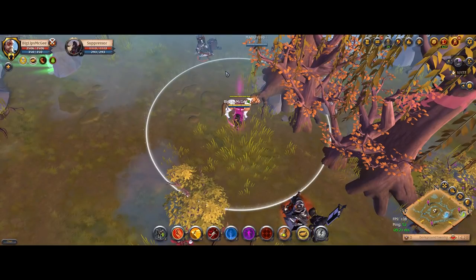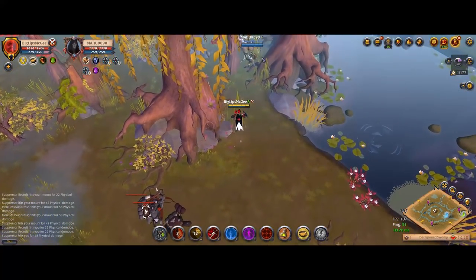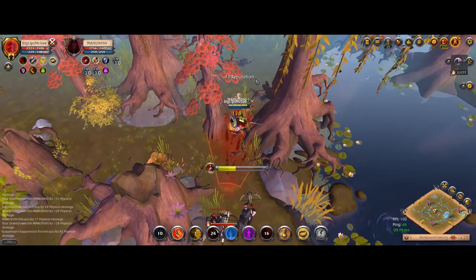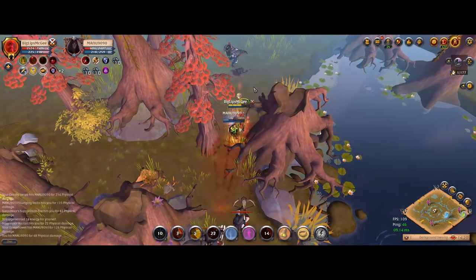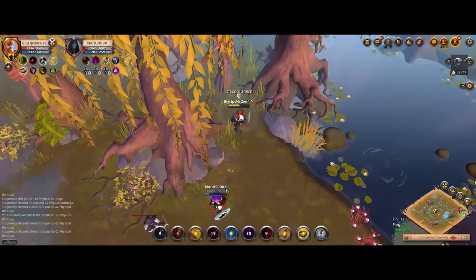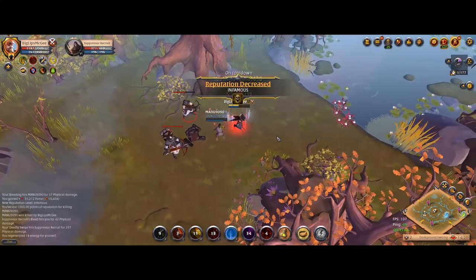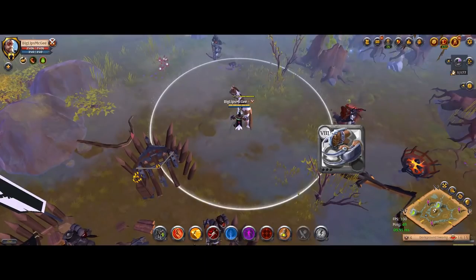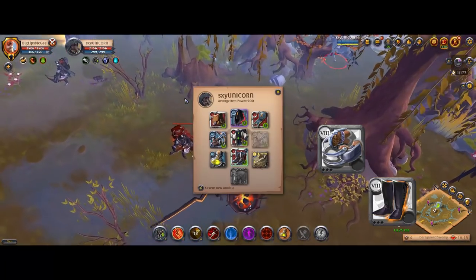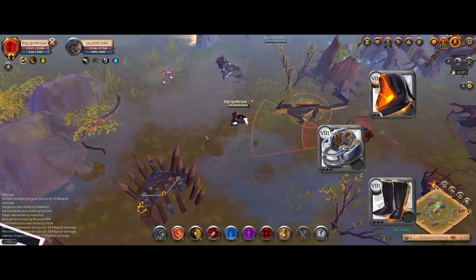Looking more closely at the build: one important thing I found is the ability to use Q2 on the dagger of your choice, as you really need that mobility. Without a standard form of shoe, after you dismount someone you want to be able to catch up to them and get back in Shadow Edge or Hellion Shoes range. So you need a dagger that doesn't really rely on the Q stack — I went with Claws, and I think they're by far the best weapon for this. Hellion Shoes are obviously your shoes, and your helmet is pretty much always going to be Fiend Cow so you can purge their boots after you dismount them.